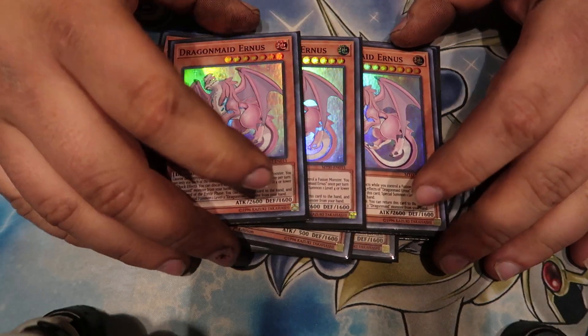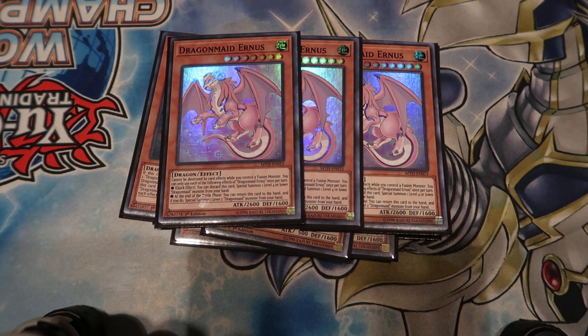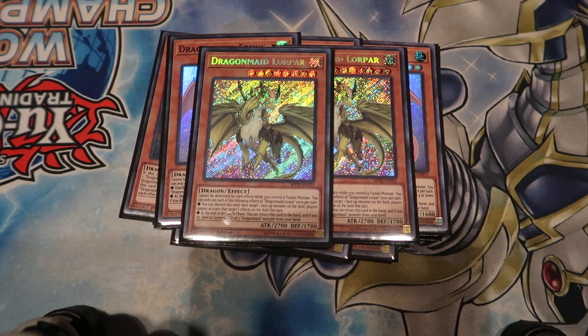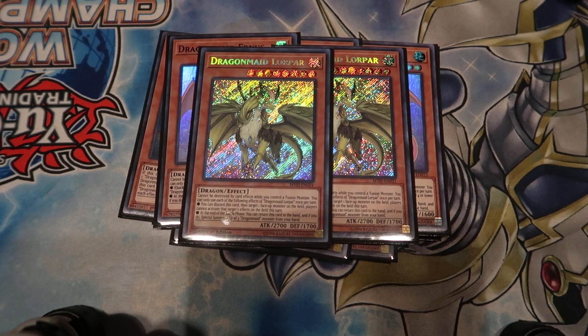For the big dragons, I played three Earnest — probably one of the best ones. You can quick effect discard it to special summon a level four or lower Dragon Maid from your hand, which is pretty good. It helps you build a board, and then it's just a level seven that you can tag out for a level two from your hand. All the big ones have the effect that they cannot be destroyed by card effects while you have a fusion monster. I played two Lopar — non-quick effect, which really sucks. You can discard and target one card on the field; that monster cannot activate its effects this turn. Really wish it was a quick effect.